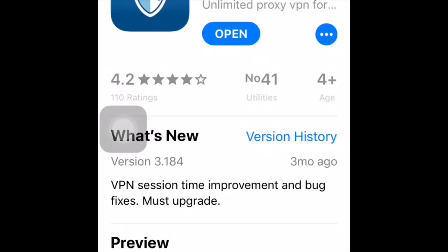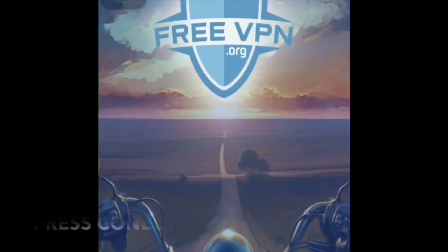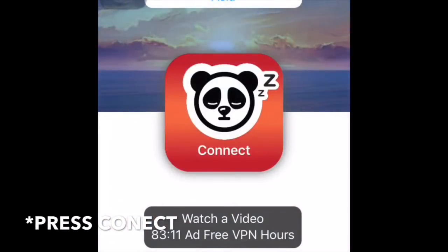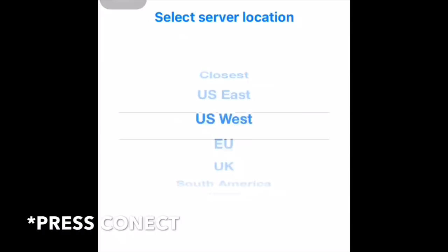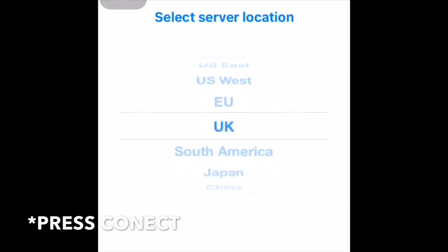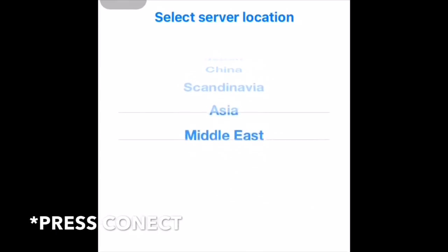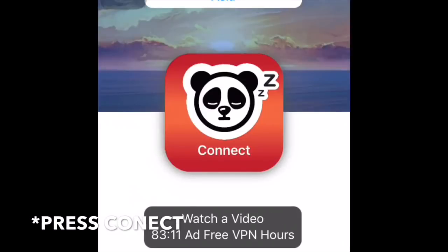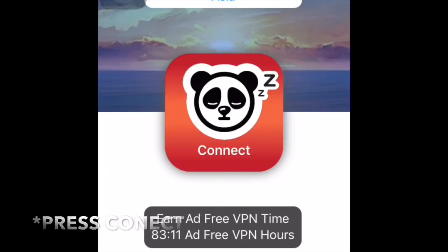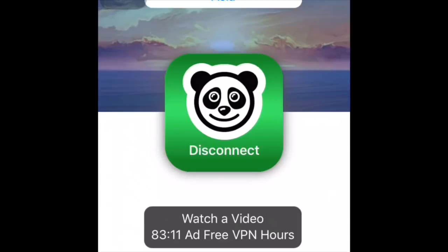For the third step, after you install this Free VPN, open it. As you can see at the top there are locations. There are a lot of locations but I'm from Asia, so I'm going to pick that. Let's pick a location, and of course to connect, press that panda — he's actually sleeping, let's wake him up. There you go, it's already connected.